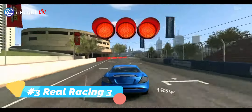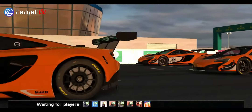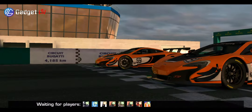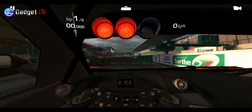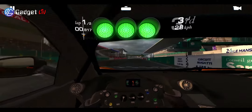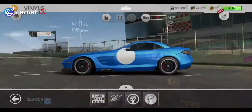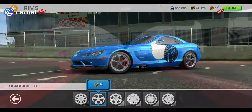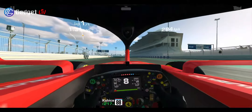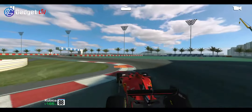At number 3 we have Real Racing 3. If you are looking for a more realistic racing game then you have to try Real Racing 3. It features officially licensed real racetracks and detailed car designs from manufacturers like Porsche, Bugatti, Chevrolet, Aston Martin, and Audi. In addition, it also has a dedicated Formula 1 hub where you can ride Formula 1 cars, and like many other racing games it also has a multiplayer option to play with your friends.